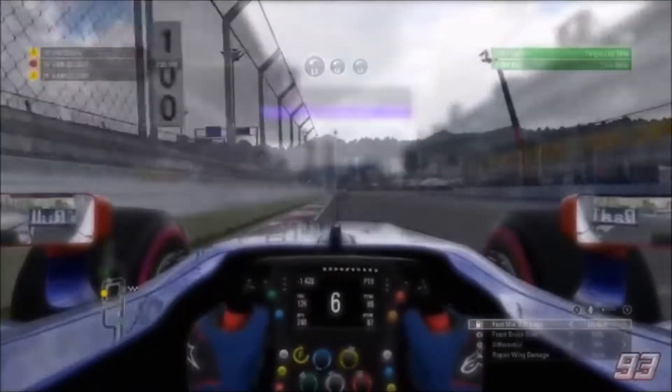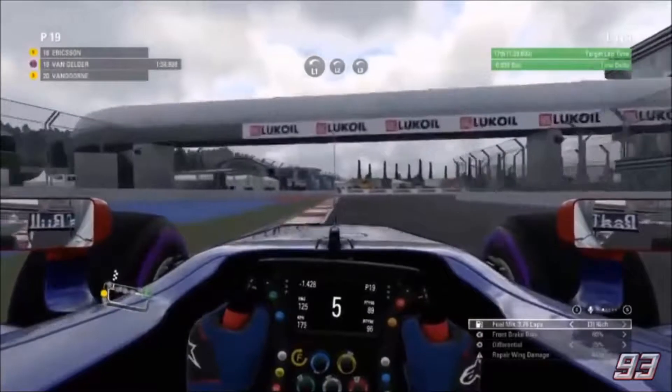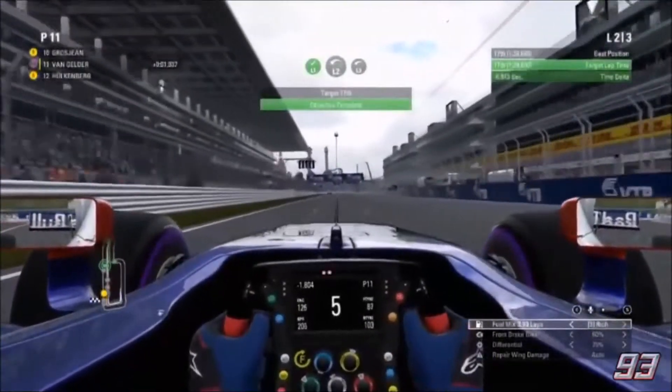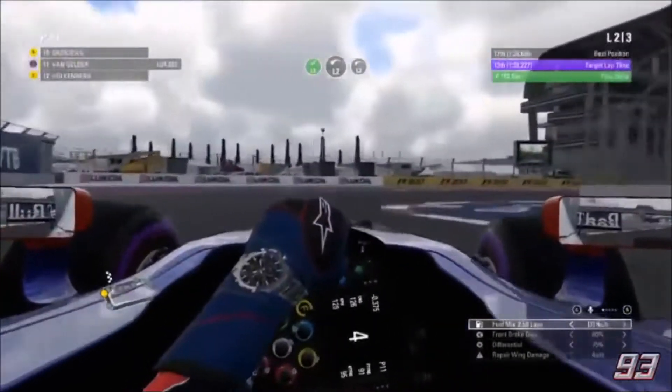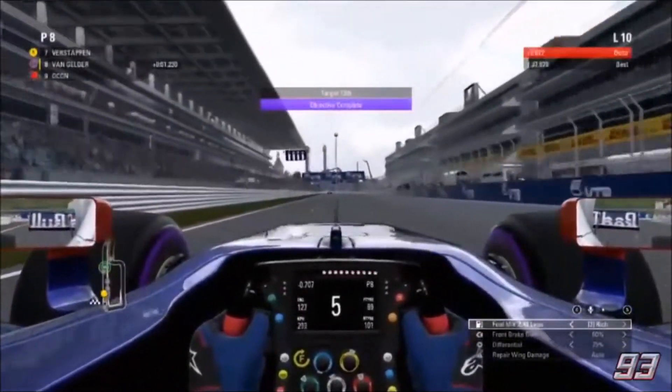Moving on to the qualifying pace program, you can see the delta is currently green as we come through the final corner. Now into fourth gear, starting a little bit on the exit, but we still get the green score. And actually I got the purple score there, so that's very positive.